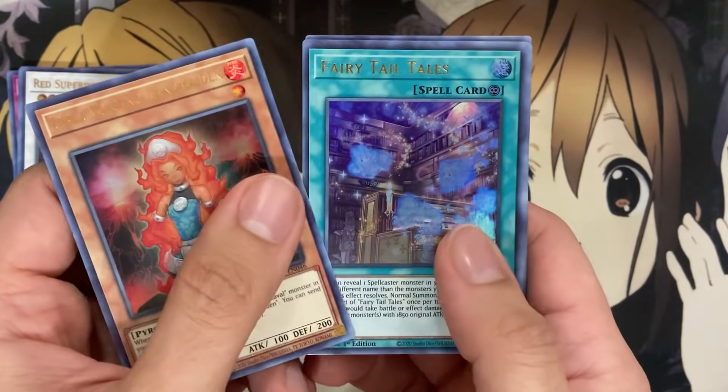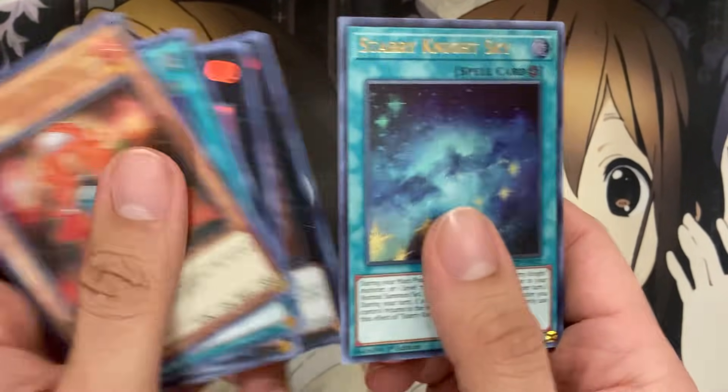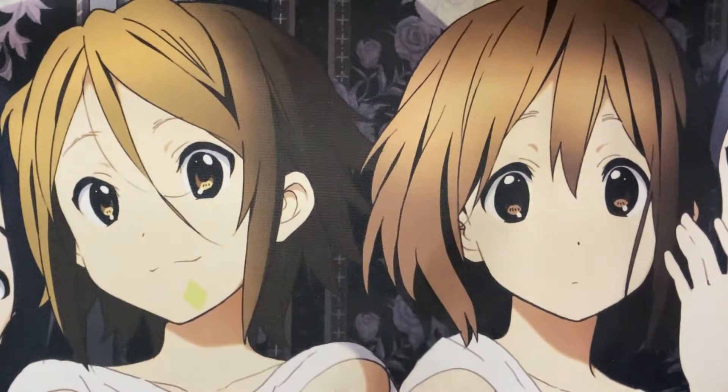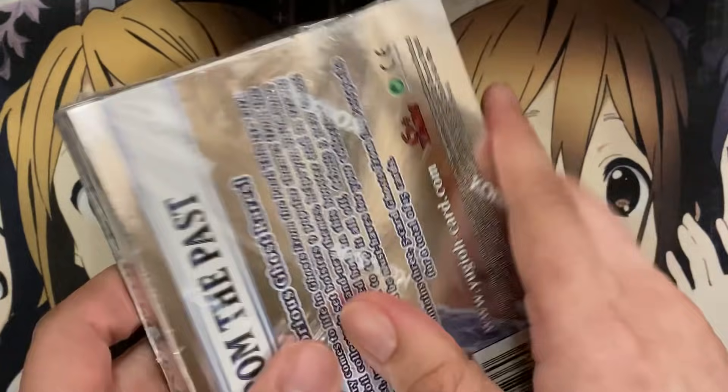Handmaiden, Fairy Tail Tales, Tomb, Time Thief Redoer, and Starry Night Sky — completely got distracted by those awesome pulls and lost track. I'm moving some things out of the way; the last card in the pack always seems to be a new one, but let's keep going with the boxes.